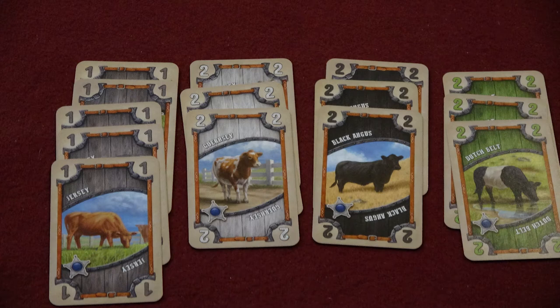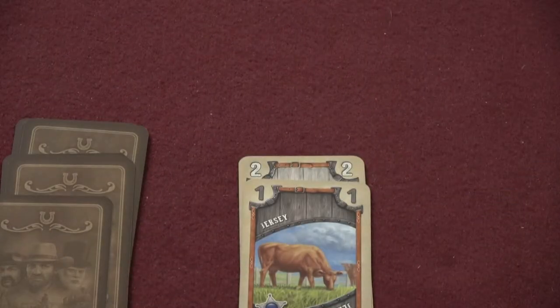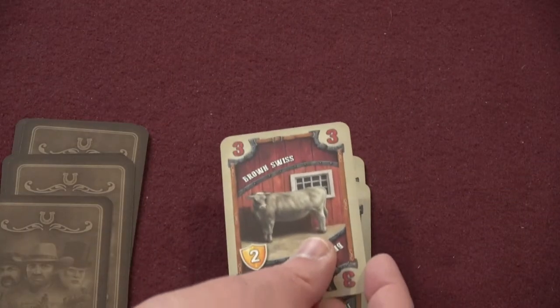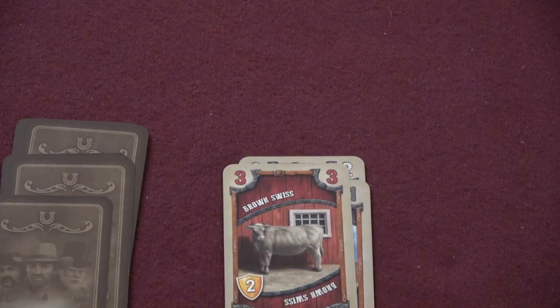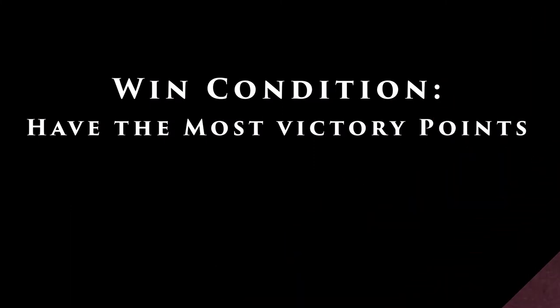Deck building is a much more common mechanic where players start with a small, unoptimized deck of cards, then use those cards over the course of the game to add better cards to their deck. In Great Western Trail, the deck represents your herd of cattle.